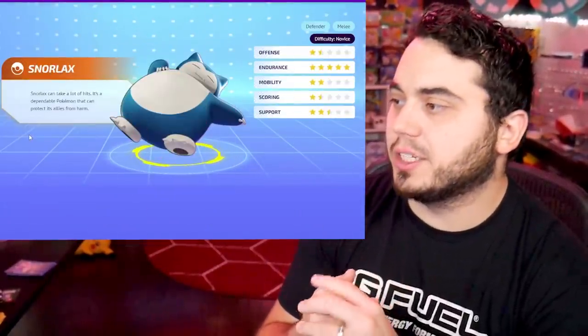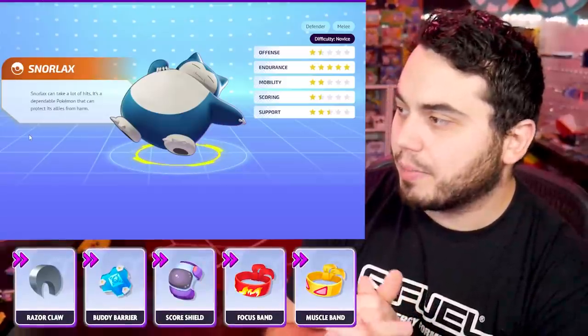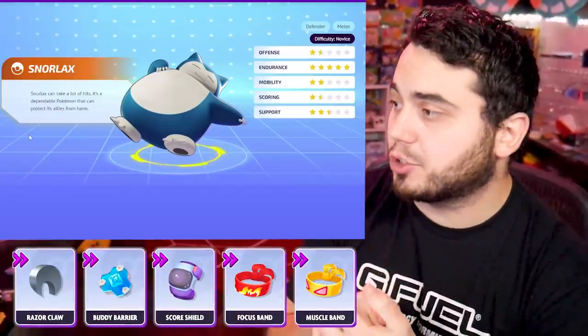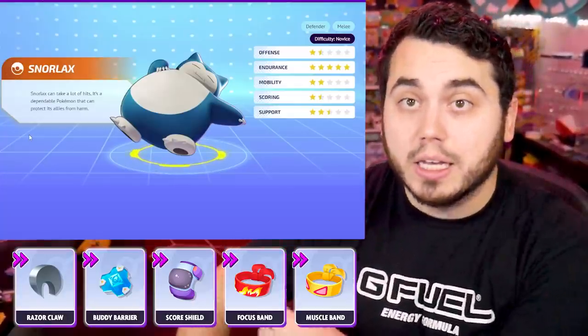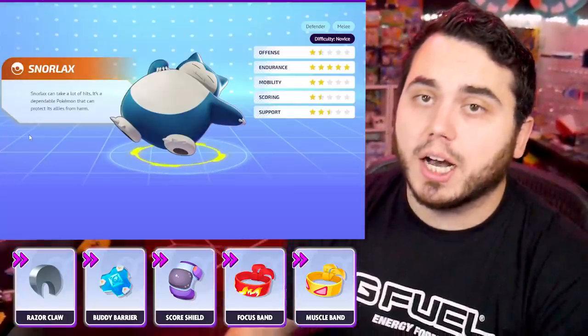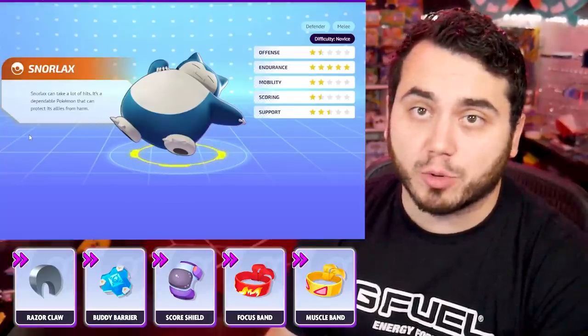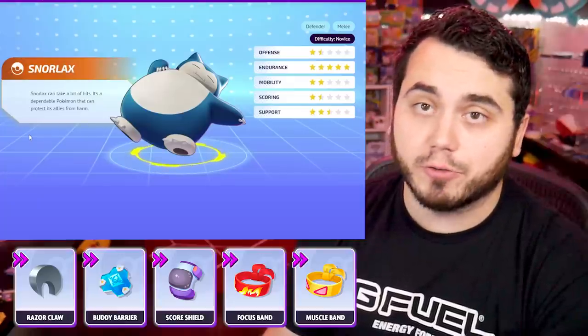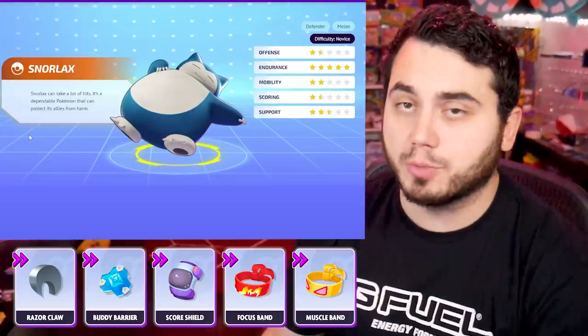Big Snorlax is up here, and you're definitely going to want to run Focus Band on him, especially with his massive HP stat. Buddy Barrier, Scoreshield if you're trying to get those scores in. I think there's some value to Muscle Band and Razorclaw as well, especially if you're running the Flail set. Being able to get those basic attacks off faster and even have an added slow effect with Razorclaw can be really, really good for the Flail set.